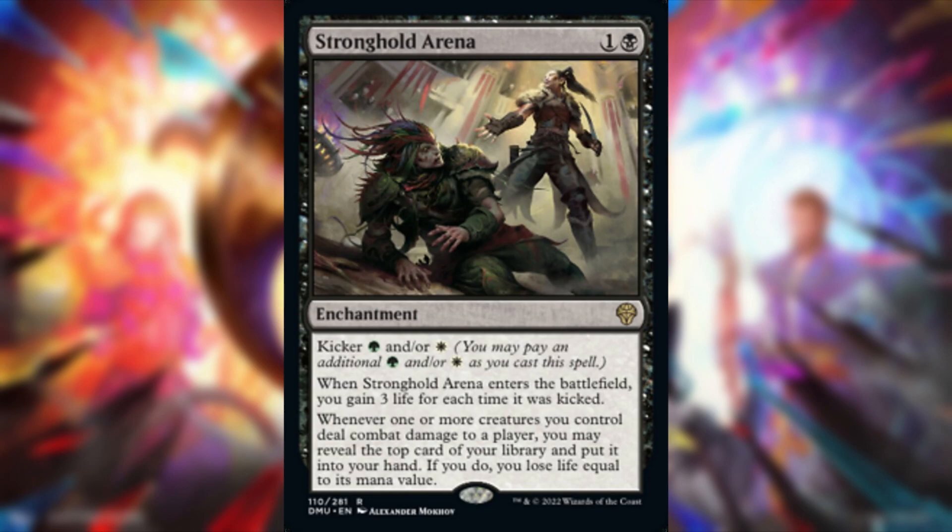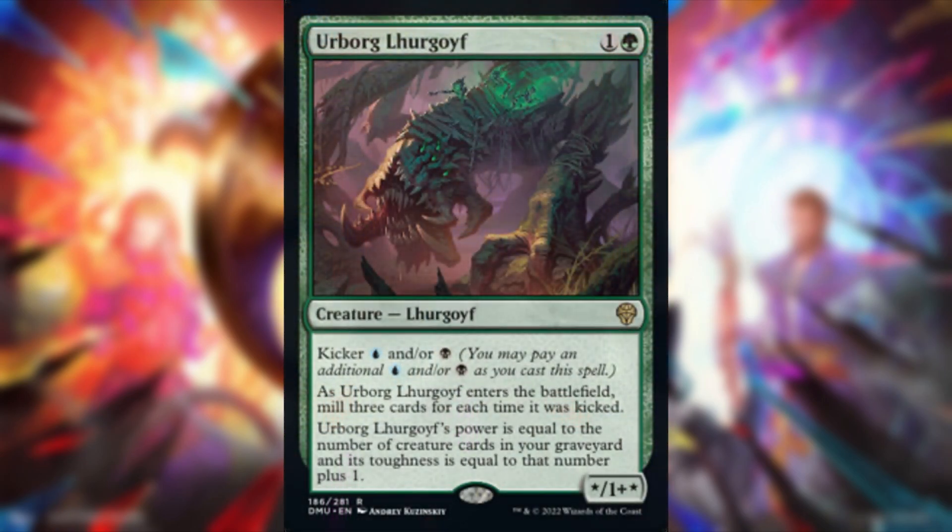Next up, Erborg Lurgoyf — one and a green for a star/one-plus-star creature Lurgoyf with kicker of blue and/or black. When it enters, mill three for each time it was kicked. Its power equals the number of creature cards in your graveyard, toughness that number plus one. If you're running a creature-heavy sacrifice-themed deck, this seems really good and will see play.